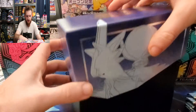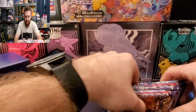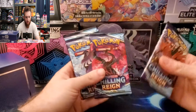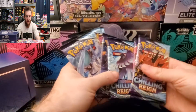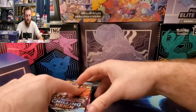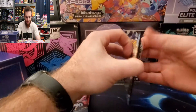And then we got the Shadow Rider right there. But what we came for — these right here: one, two, three, four, five, six, seven, and eight Chilling Reign packs. To kick this video off, here we go!